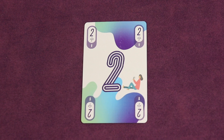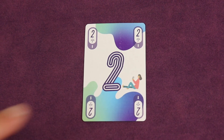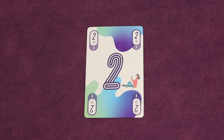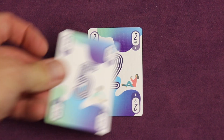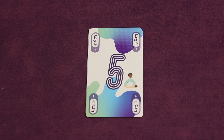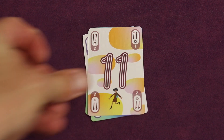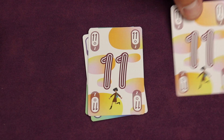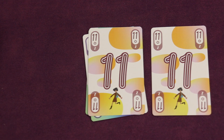Each round consists of multiple tricks where a player will lead cards. They might play a single card, and the other players can overwrite it by playing a single card that has a higher strength, like this 5 beating the lead 2. The next player might also overwrite the 5 with an 11, but instead you'll have the option to add cards to the central meld, like another 11, making it a set of 11s.